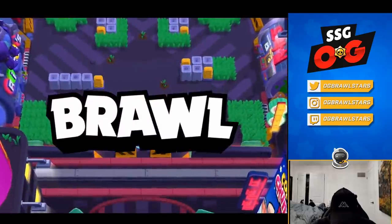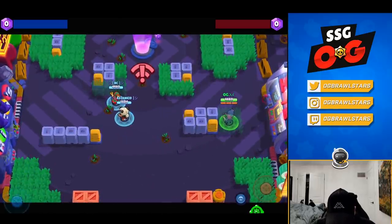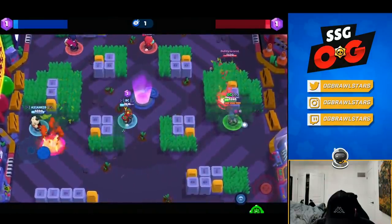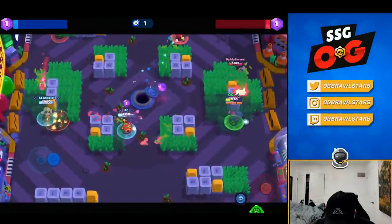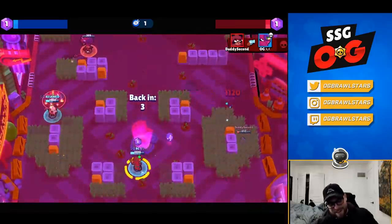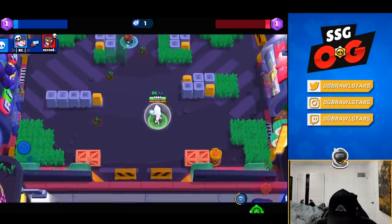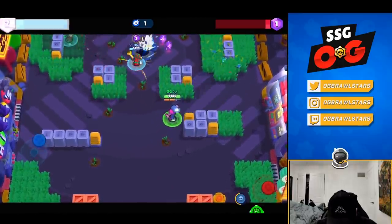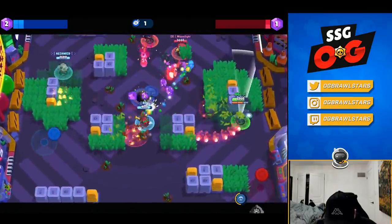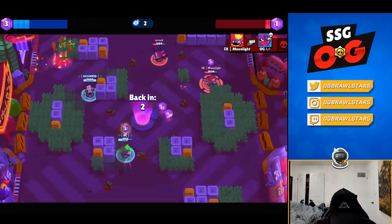Game number three — we're just testing out gadgets seeing how they work. I'm gonna go on Tara, I feel like her bush gadget will actually be kind of useful on this map. Obviously there's gonna be better maps for it like Snake Prairie but it's still useful. Second got to lane first because of my lag. He's got really good shots here — I almost got him. I used the gadget there, that's actually really cool. He does have his stun now so I can get my super — oh, Moonlight's gonna take me out.